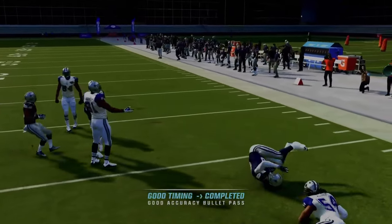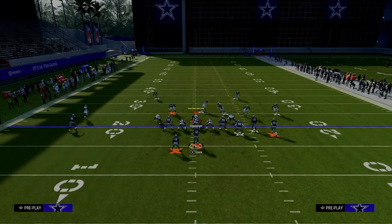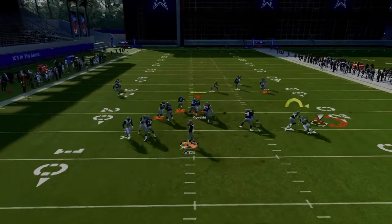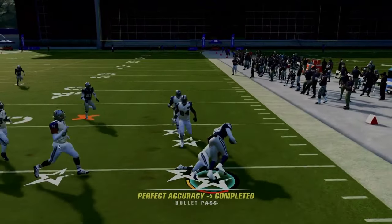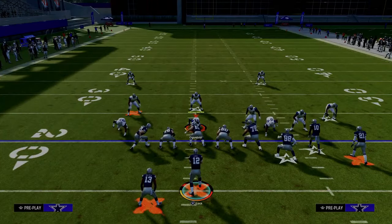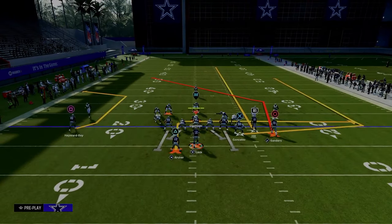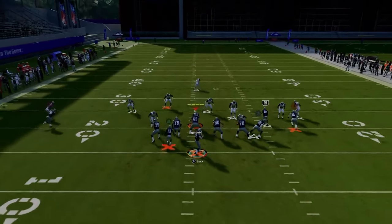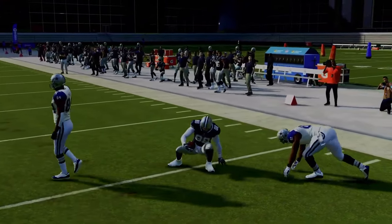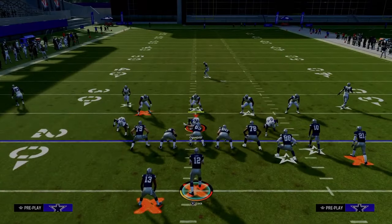The RAC catch animations are so good this year. If they go with a spinner or dollar blitz, the tight end won't get covered — throw the quick flat and get upfield against pressure. If they're running Cover 3 and not playing hard flats, you can throw this flat and get a nice RAC animation for five to ten yards, depending on their zone drops.